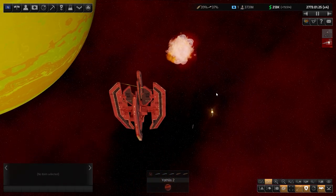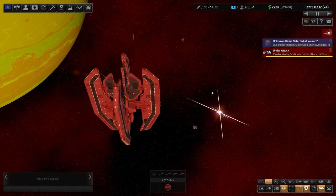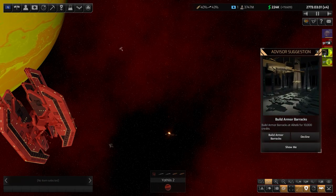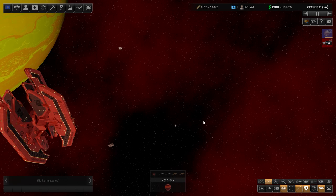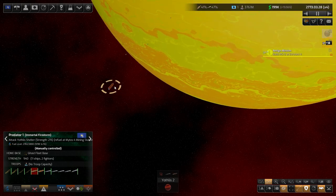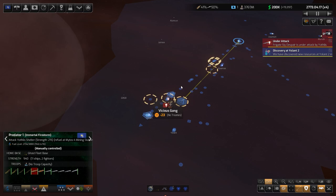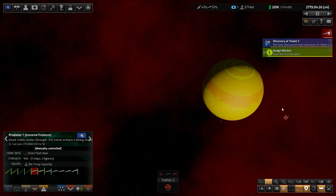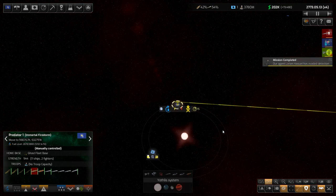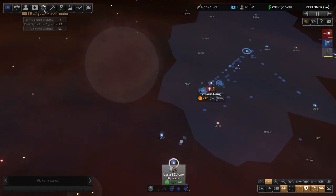On hard difficulty, I don't think the weapons behave differently — I only think the enemies have more strength and better AI. Apparently I do need my Predator Fleet, but they are still on the way. Let's check how the colony is going.